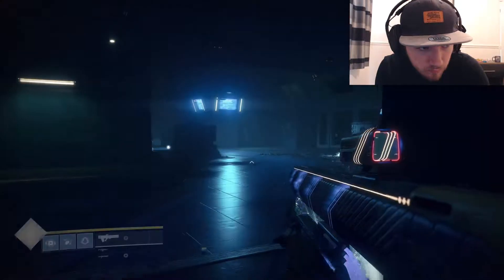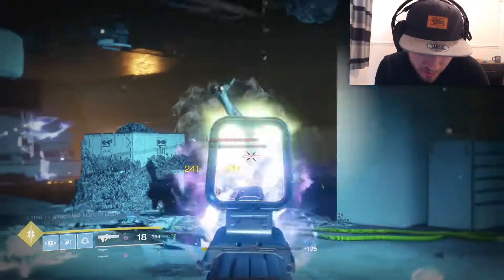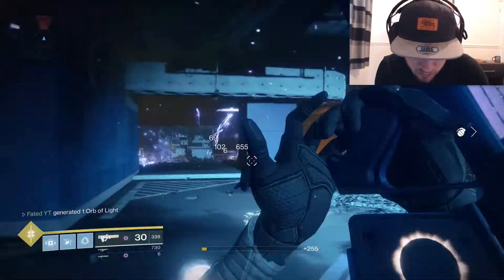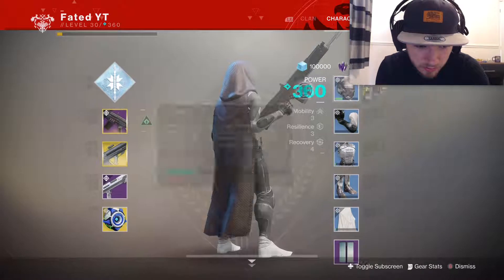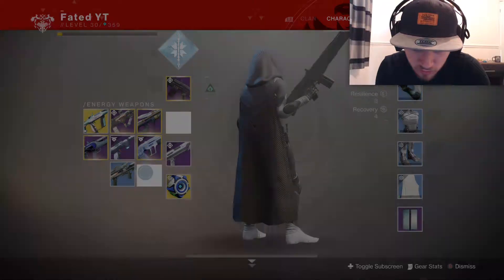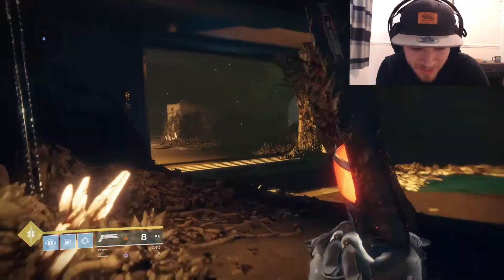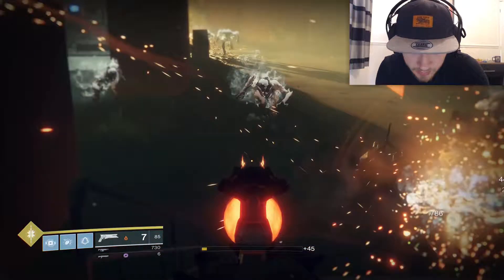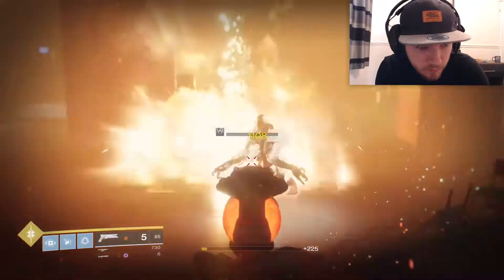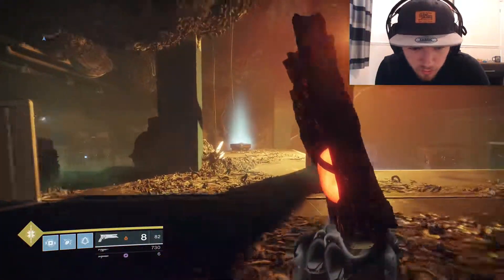Now we're on 96% so let's push forward and get a few more kills. I made this video to show you guys an easy way to do it, because a lot of people just do patrols and that takes way longer. There we are — five weapon kills at 100%! The reason we use the Graviton Lance and the Sunshot is because of the amazing ability to cluster bomb enemies, making clearing groups much easier.